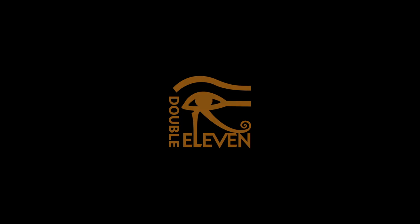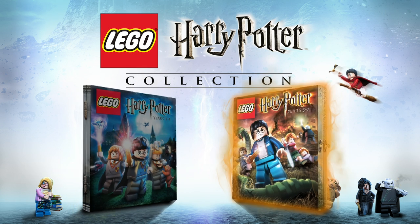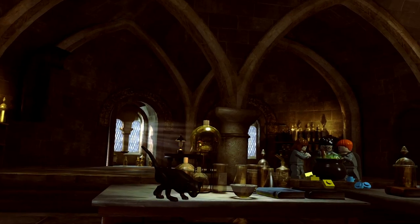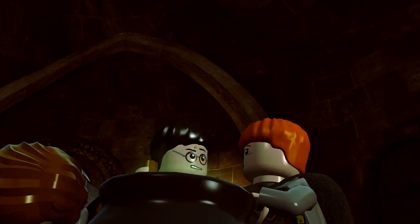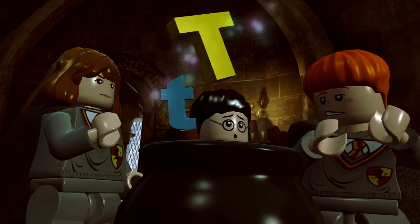I'm pretty sure this game would be exactly the same as the games that were released before. I'm not sure what's new about this collection besides the fact that Lego Harry Potter years 1 to 4 and 5 to 7 are all on one disc, with a bit of graphical remastering and all the DLC included — basically just a few extra characters and spells. Xbox One players got to play Rise of the Tomb Raider first, and we're getting Lego Harry Potter collection, so who's the real winner here?